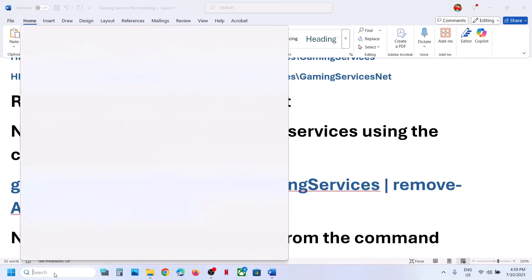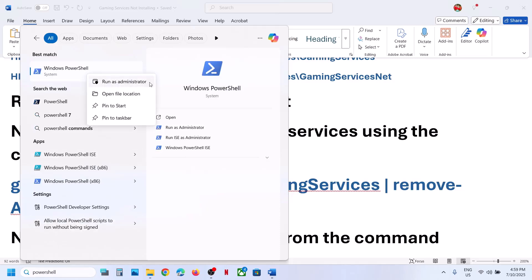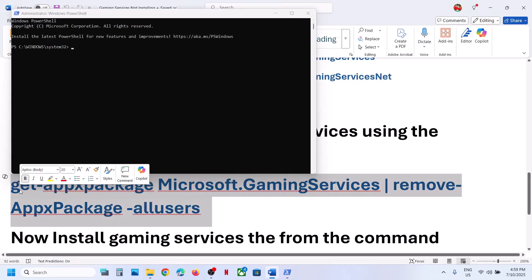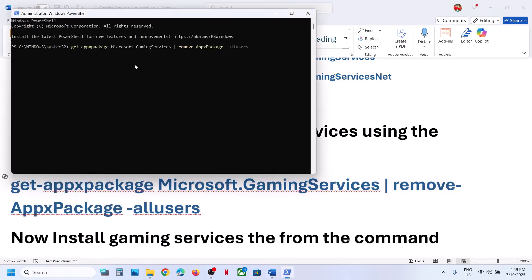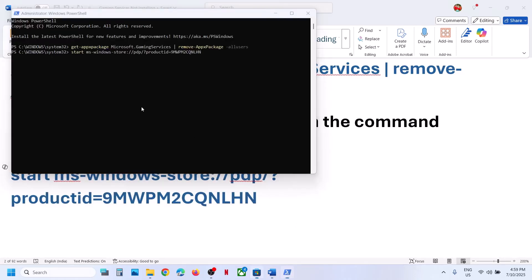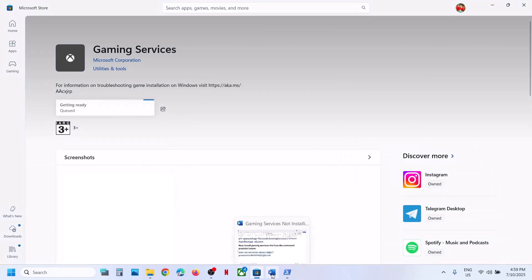After the system restarts, type PowerShell in the Windows search box again, right-click and run as Administrator, and click Yes to allow. Copy the first command, paste it, and hit Enter. Once done, copy the second command, paste it, and hit Enter. Click to install Gaming Services, click Yes to allow, and after installation open the Xbox app and check.